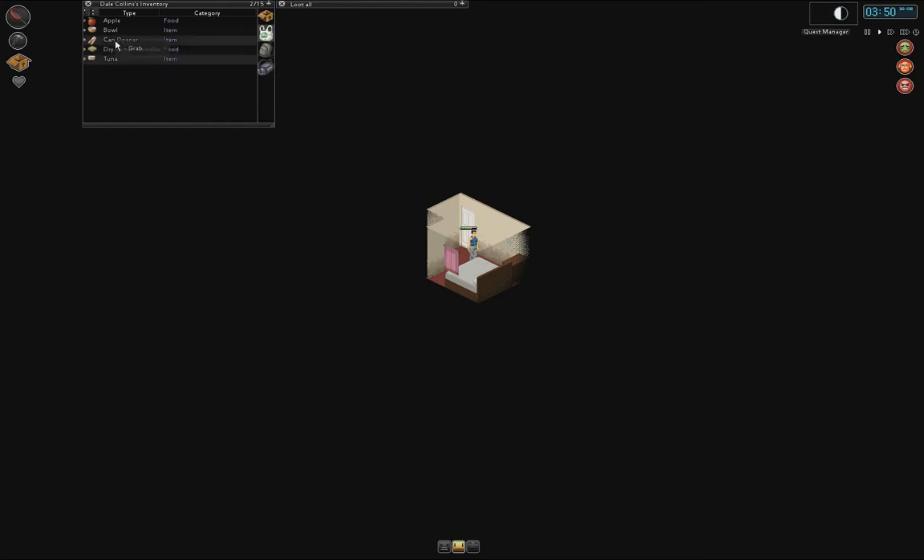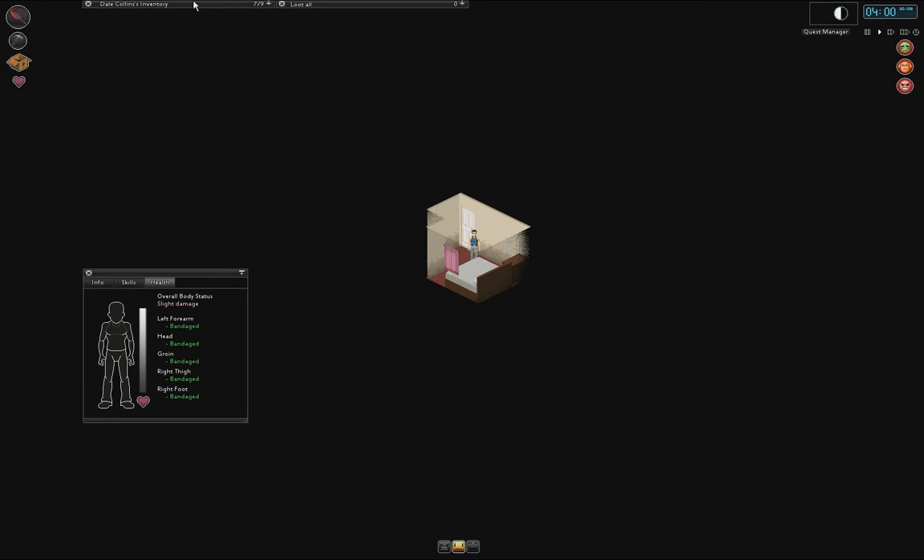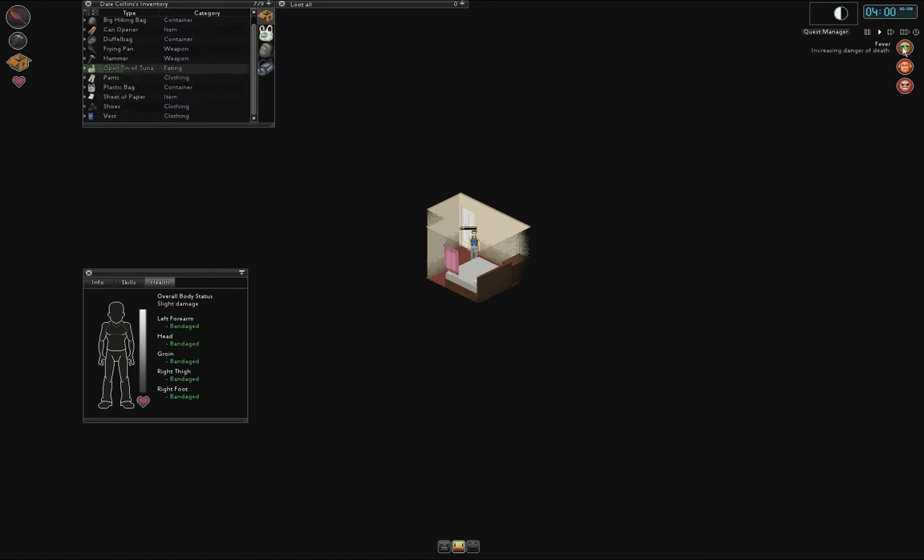Can we just open this? No, we have to put it into our main inventory and then open it there. That's rather annoying. Open canned tuna and then eat it - I'll just have this open. Because it seems we are slowly but surely dying. We've got a fever, so I'm pretty sure it's going to say zombified. Still going down, so we need to keep cramming food into our mouths.